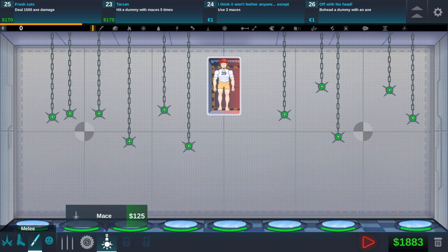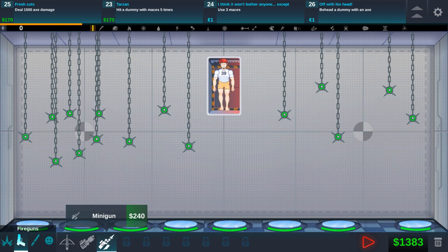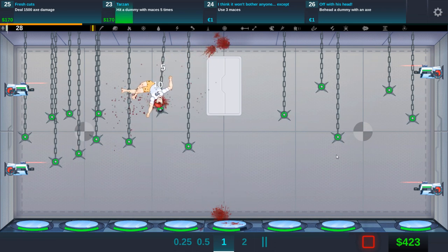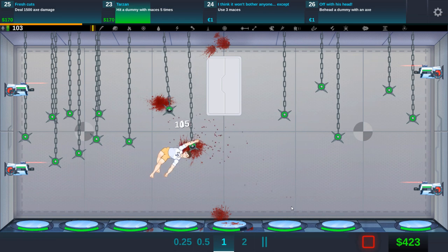We still have so much money — might as well spend all this on maces. Oh, we have a limit on maces, interesting. We have a limit on mines too. We can get some — we have five maces, just three maces, but better than with an axe. So many guys, we're really good. Let's get them around here and see what happens — we have more money to spend.